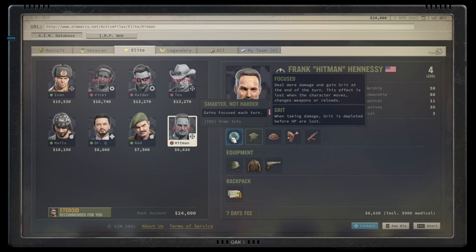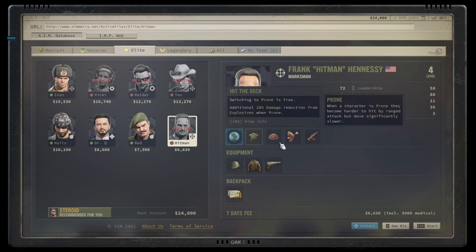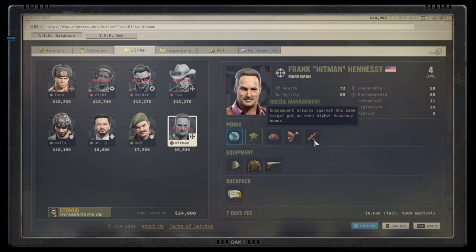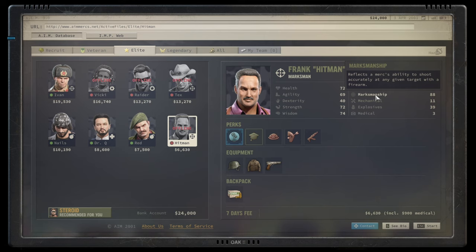Hitman's special ability is that he gains focus each turn, which allows him to gain grit at the end of the turn — as long as he doesn't change weapons, move, or do anything else. He's okay as a character with 88 marksmanship, which is great for a sniper. But I'm not sure why they gave him recoil management with only 70 strength, and his 40 dexterity is a problem. He's selected skills that don't go well together and has no stat over 80 to go deeper into any territory. The character is a bit of a hot mess. Hitman Hennessey is more of a C to C minus tier character.